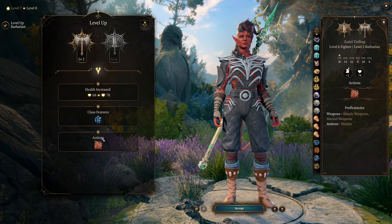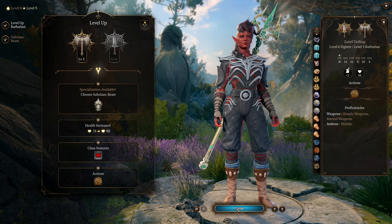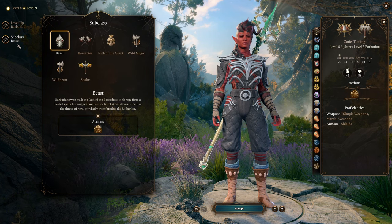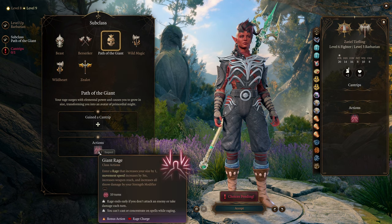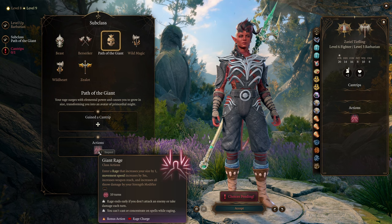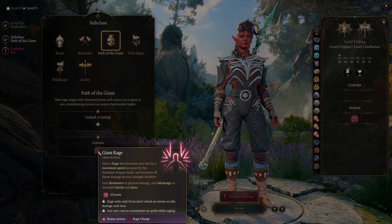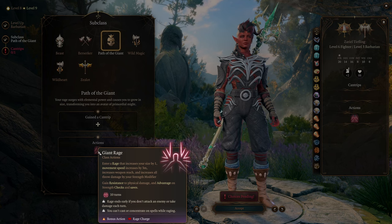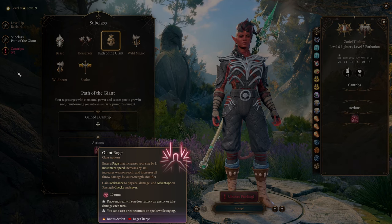At Barbarian Level 2 we'll be getting Reckless Attack, which is always nice. At Barbarian Level 3 we choose our subclass, and I'm going with Path of the Giant. Path of the Giant gives us a new version of Rage called Giant Rage, which increases our size by another stage, our movement speed increases by 3 meters, increases our weapon reach, and increases all throw damage by our Strength modifier. Pretty powerful — this makes our thrown weapon attacks even stronger.